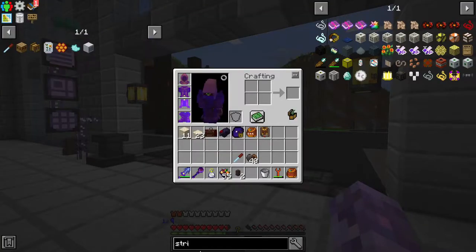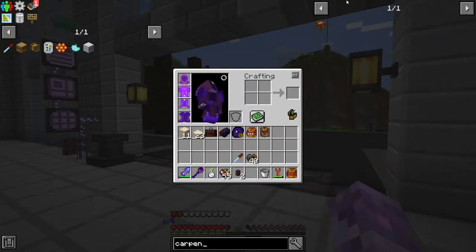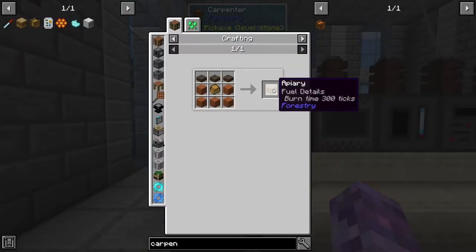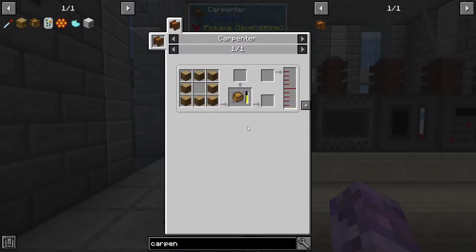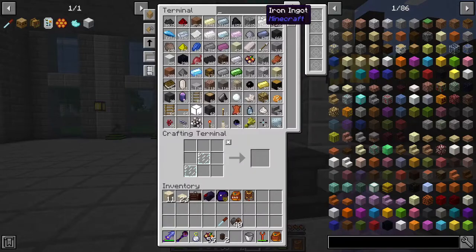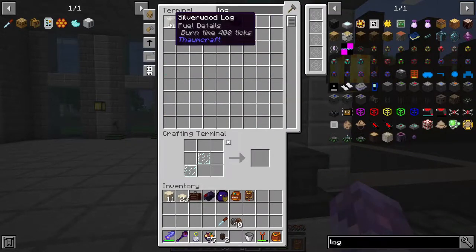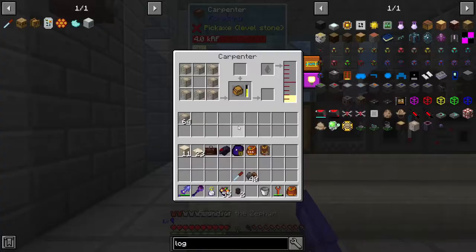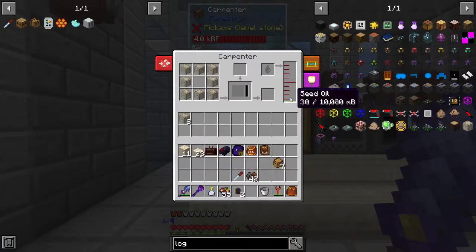Now the carpenter was pretty easy to make as well — just more bronze and glass. The carpenter is what we're going to use to make what we need for the apiary, which is just wood, but it needs an impregnated casing which turns logs into impregnated casings. We're going to want a bunch of these, so grab our logs — I guess we'll use silverwood. It's going to make impregnated casings, and we'll speed this up. We're now out of seed oil.